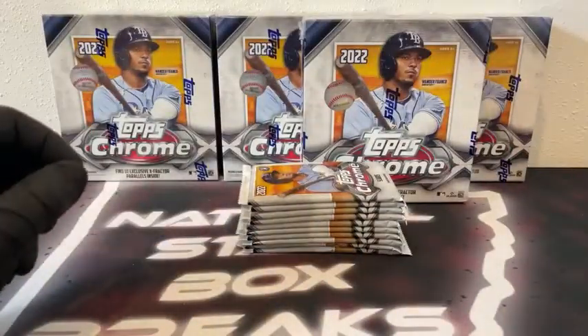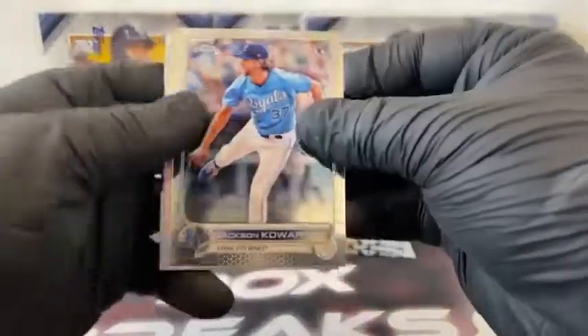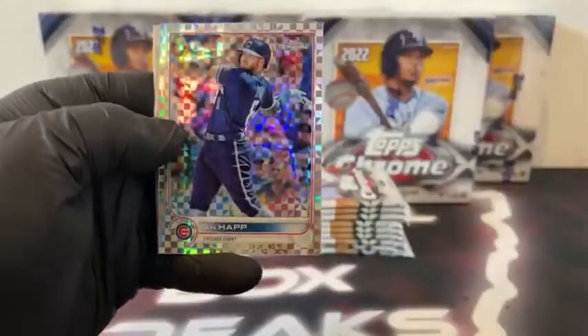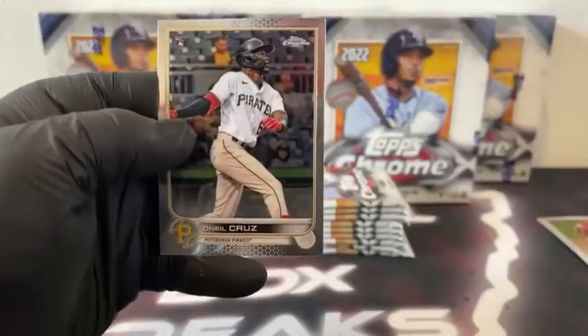Here's our first ten packs. And here we go — good luck to you all. We start out with a Jackson Chourio rookie. Got a Refractor, Ryan Mountcastle. X-Fractor, Ian Happ. There's Mike Moustakas. And our first O'Neal Cruz rookie card for the Pittsburgh Pirates. Didn't take long to get our first O'Neal Cruz.